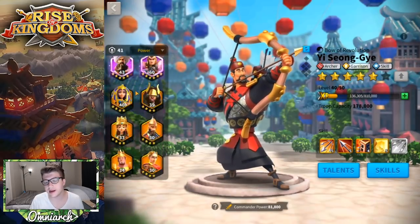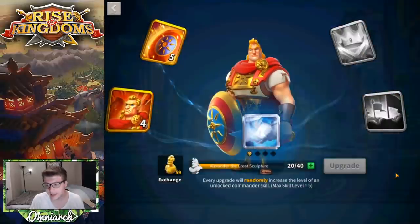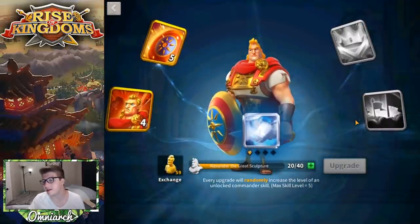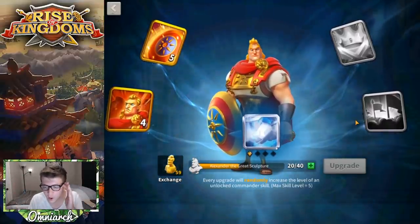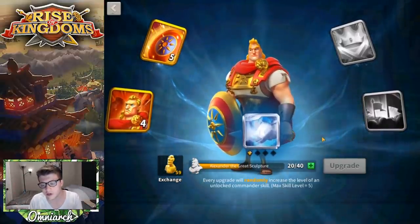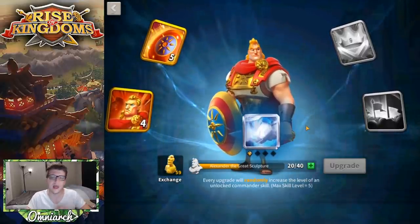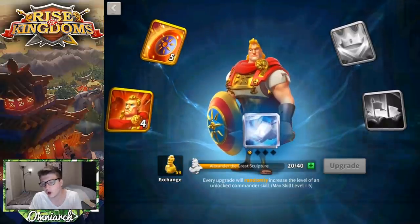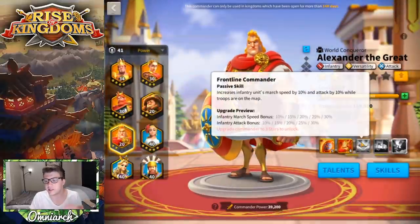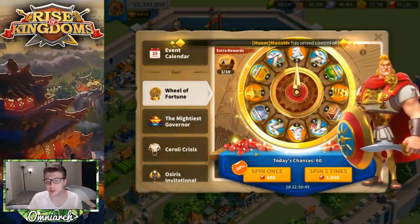My Alexander is currently 5-4-0-0, so he's a bit behind, but I'm working on it. Right now we have 20 Alexander sculptures — we had 19 when the video started and just got one free. As long as we get 20 more Alexander sculptures, we'll bring him all the way to four stars. Now let's do the half-off spin — you always have to do the half-off.